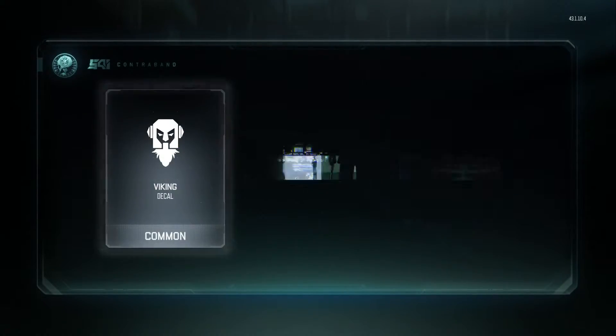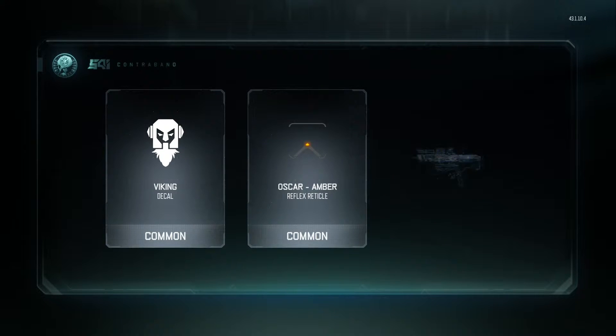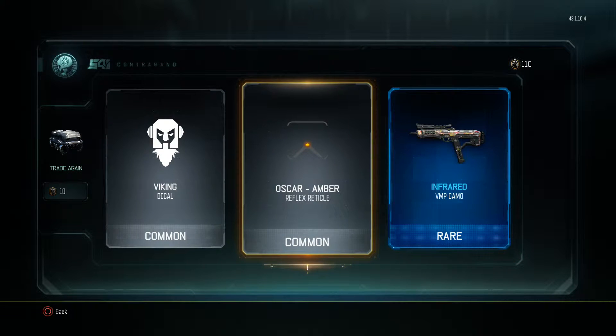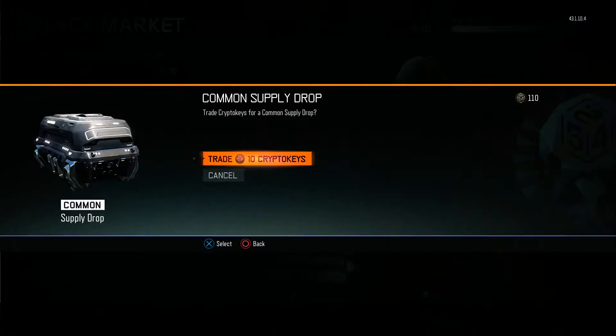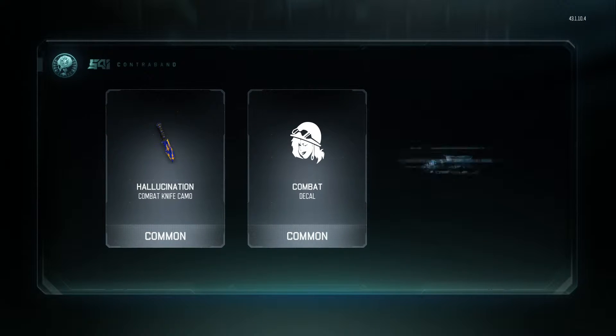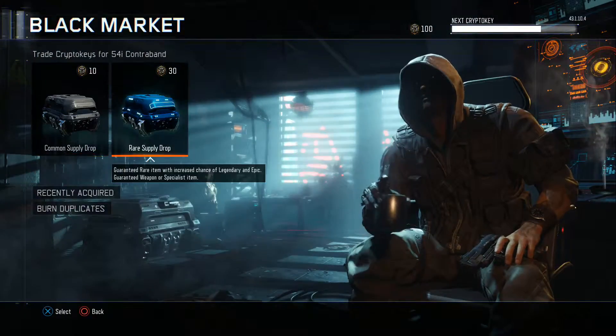Let's do two more to make it 100, and I'll use a rare afterwards. Potential to get a rare here. Nice — Infrared on the VMP. Not bad. Oscar Amber — I've never seen a Reflex Radical from a Crypto Key before, or a Supply Drop I should say. That's not too bad. Let's do another common one. Hopefully I can have some luck on my side today. Hallucination Combat Knife. I want some of the new stuff, man.